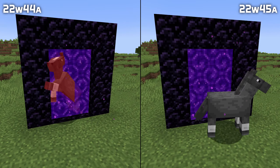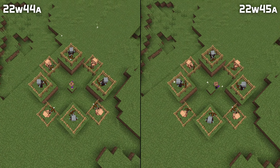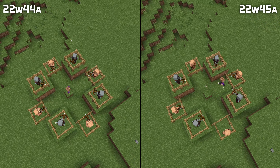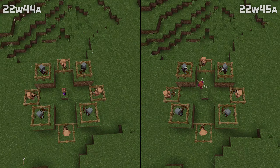Horses could sometimes suffocate when moving through nether portals — that is fixed in this version. Mobs also had certain issues with firing crossbows in the last few snapshots, and that is also fixed.